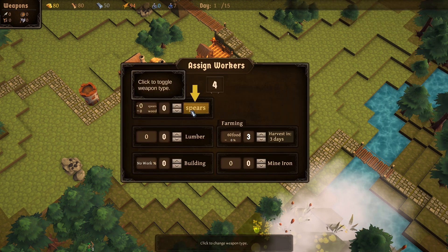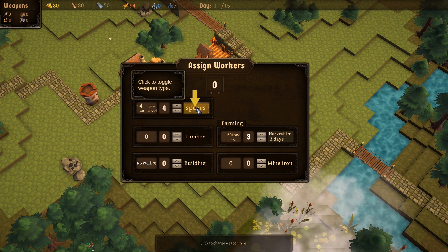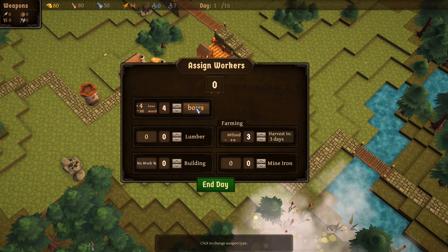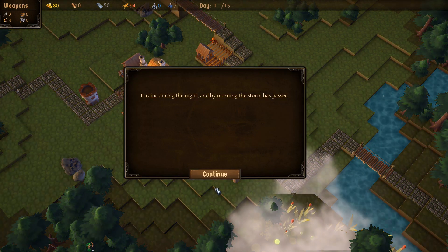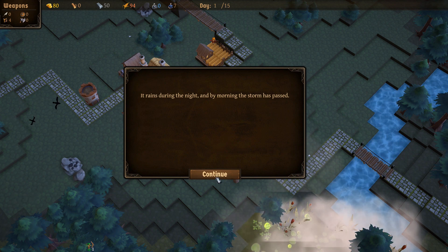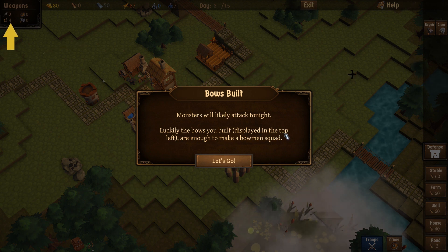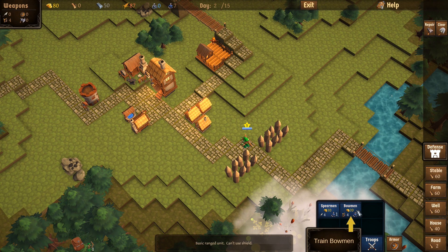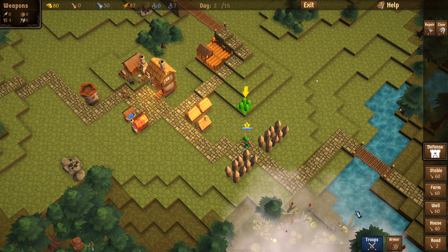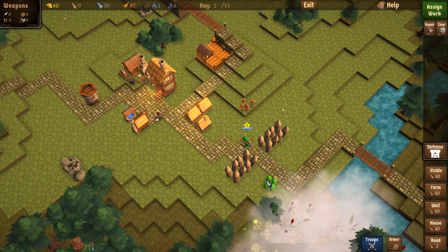Assign some workers and end the turn. We're going to put all four of our extra guys on bows. It rains during the night and by morning the storm has passed. Monsters will likely attack tonight — luckily the bows we built are enough to make a bowman squad. From the troop menu, that's going to cost us 20 gold and 4 bows, and then we can drop them down. And there they are — pretty cool!